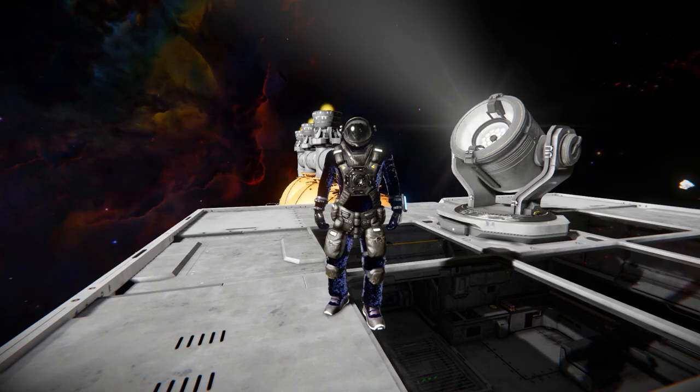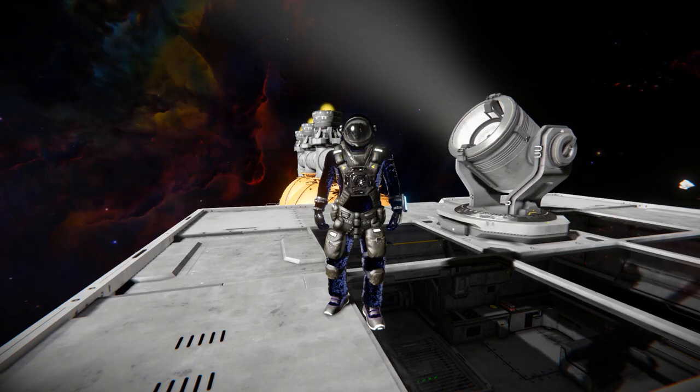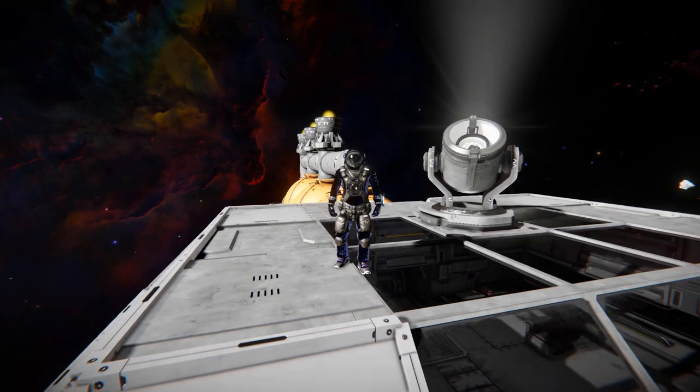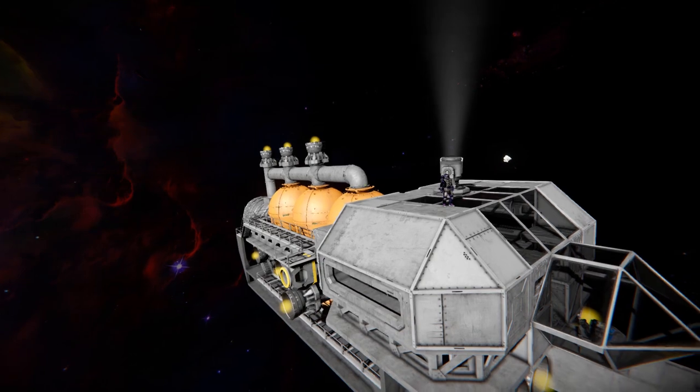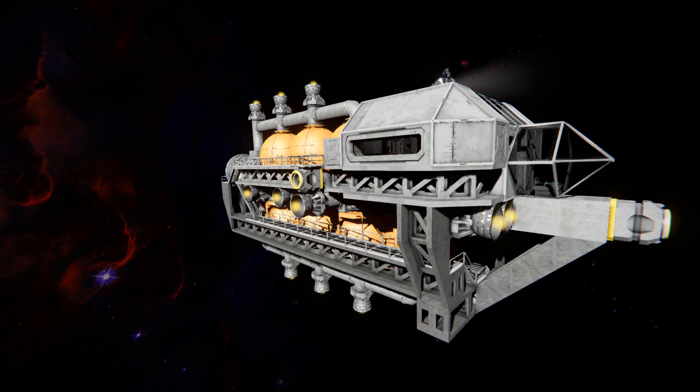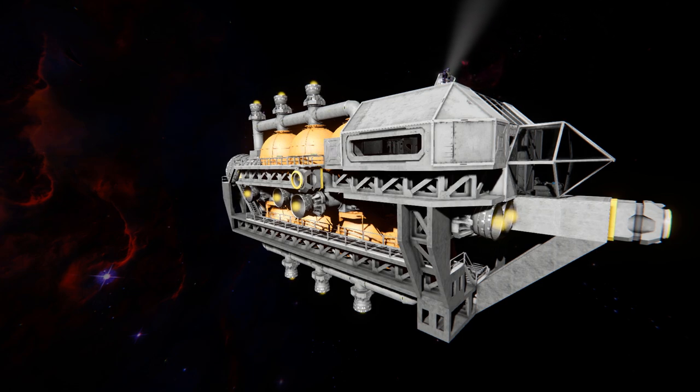Hello and welcome back to Space Engineers. In today's video we're looking at another large block ship called the Kingfisher H2 Tanker, which is this lovely thing I'm standing on top of. As you can probably guess, it's a hydrogen tanker that's great for moving large amounts of hydrogen from one place to another. If you really wanted to, you could remove some of those hydrogen tanks and replace them with cargo containers to turn this into a long range hauler.